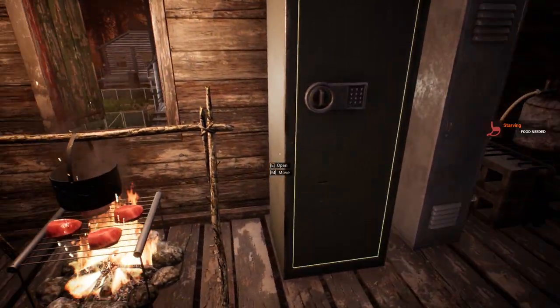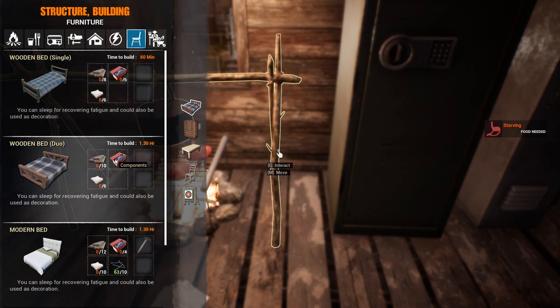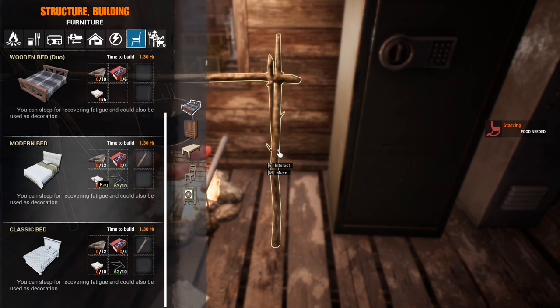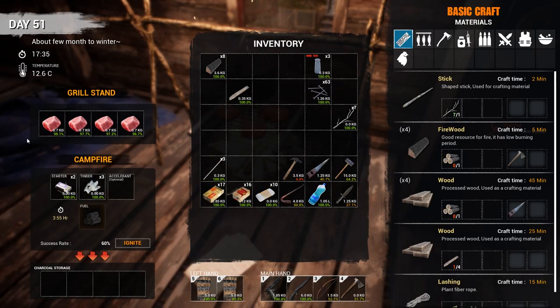While that's cooking up, I'm going to look at what I need for a bed. Scott's going to get a fancy bed — the components and rags are the same, so why not make a better bed when it's just wood? I'm not going to make the modern bed because I don't have rags to burn. He'll get the wooden duo bed — that way if Scott can coerce one of the ladies home one night, you never know.